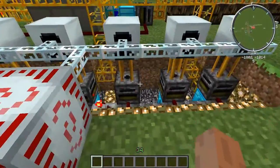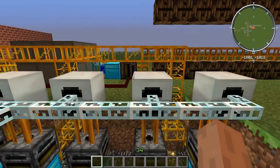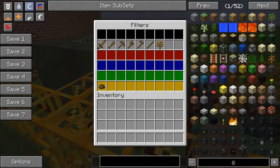This is the basic tier generator — it generates EU by burning items that can normally be burnt inside a furnace, pretty much. All of these items in the white part of this diamond pipe can be burnt in a generator. Like a sign, for instance — generates a certain amount of EU per tick and a certain amount of EU all up. I've got all of these generators shoving all the power they produce into an MFSU. These filters just make sure that only one type of item goes into the generator at a time.